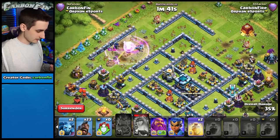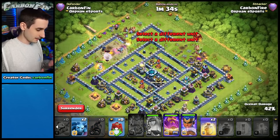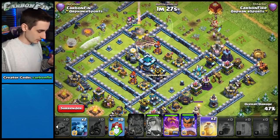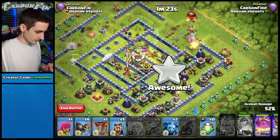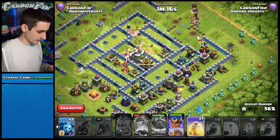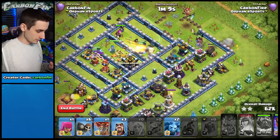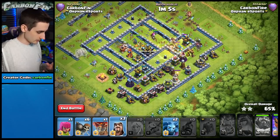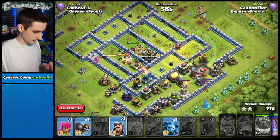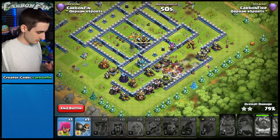Drop the siege barracks to take some fire off the queen. Rage up, healers moving through. Dropping the hogs now — I worried the healers would switch to hogs but they stay on the queen, which is good. Drop a heal spell leading into the core for the hog riders, some wizards, then pop the warden ability through the next scattershot. Queen is about to go down, dropping a heal for the hogs.